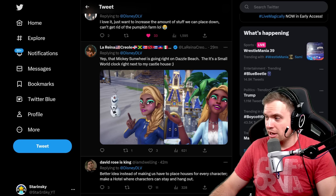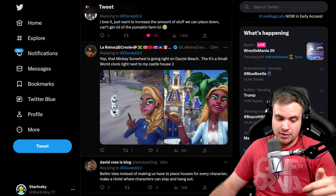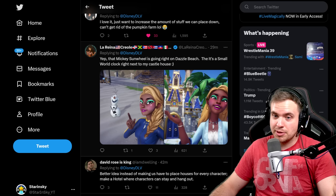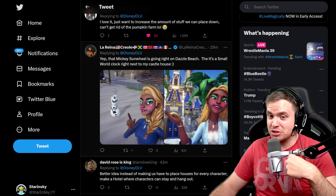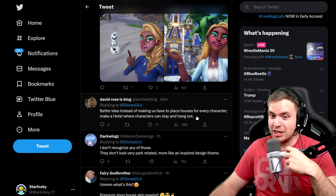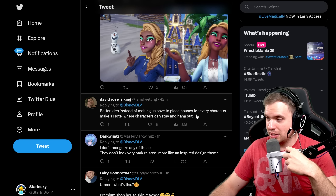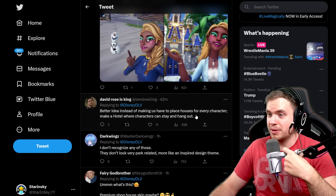I'm going to keep saying this until they actually do it, because that's the thing that can ruin even the best update for me - if I can't use any of the items because I hit the object limit. Just do it. I'm not going to stop until you do it. Better idea: instead of making us have to place houses for every character, make a hotel where characters can stay and hang out. I don't like it - I don't mind a hotel, but I want to have houses, as many houses as possible, because it looks cool and it won't look like a village without a bunch of houses.